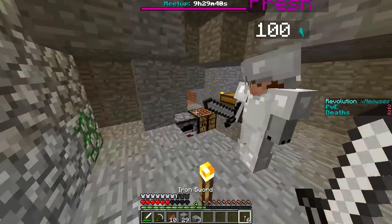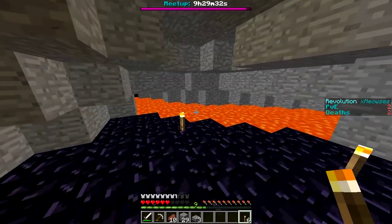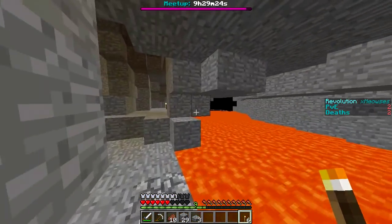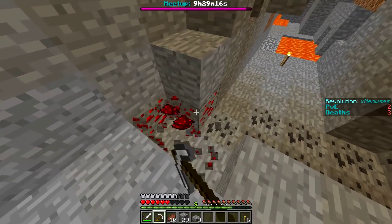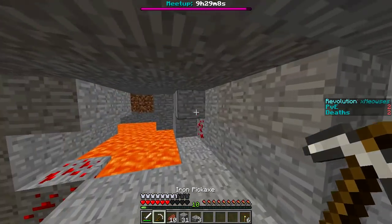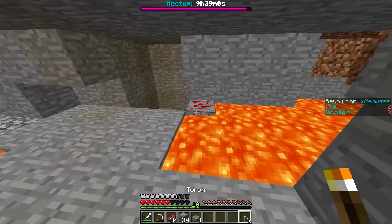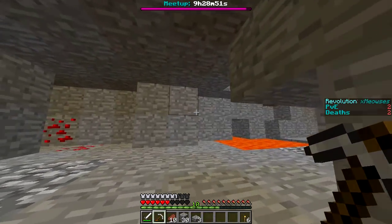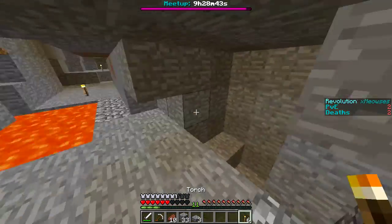I'm just gonna smelt up some food and stuff. I'll go look if there's any parts we haven't explored yet. The items should just slide right in — perfect. I still don't have enough — oh, I got two string. How many string do you have? None. I can make a fishing rod if we get another bow. I have 10 levels now. Checking to see if there's any other part of the cave — I think there is over here.